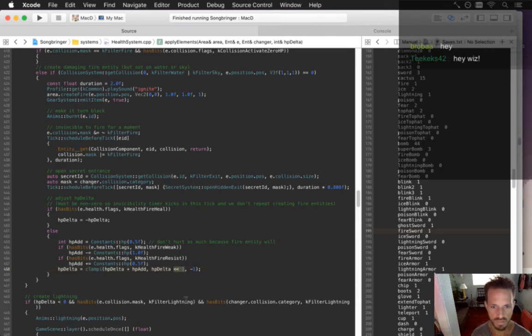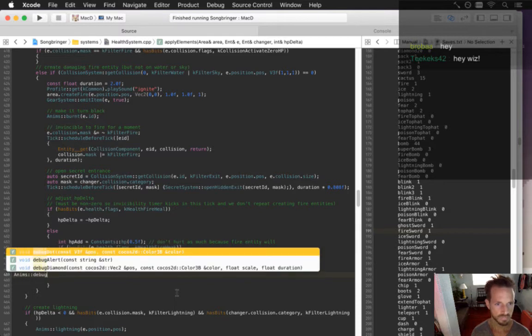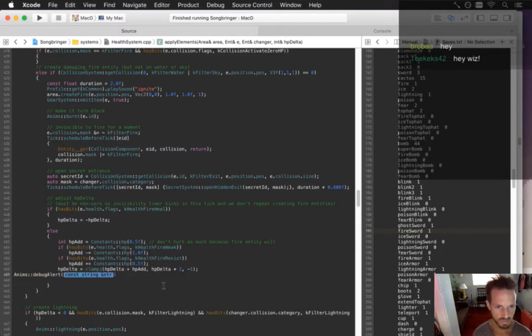I'm not sure if shifting up 1 — it's probably just times 2. Because that means if it's negative... HP delta is going to be negative for sure. So that's negative 2, or negative 2 times whatever it is, plus the add. I don't know. Let's do a little NIMS debug alert about this. I'm not sure why the character is not showing it clearly.